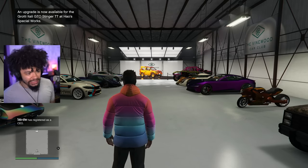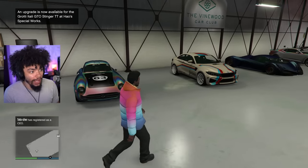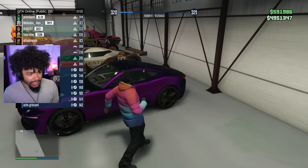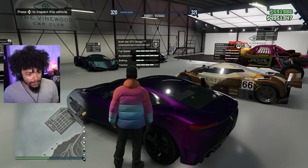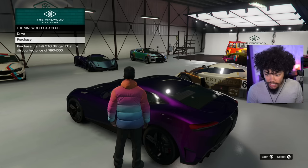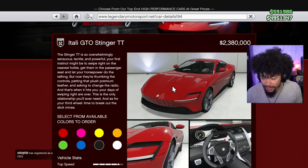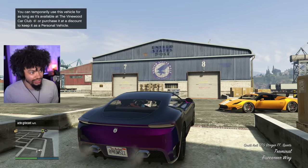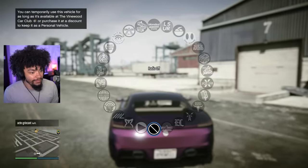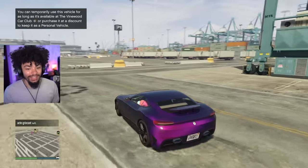There's also an upgrade available for the Grotti Stinger — this is one of the new vehicles. It's a Stinger TT. If I inspect this vehicle, I can drive or purchase it. It's 1.9 million at a discount — and I already bought it. Don't make the same mistake I just did; I bought this for 2.3 million. If you press Drive you can jump in and temporarily use the vehicle as long as it's available at the car club.